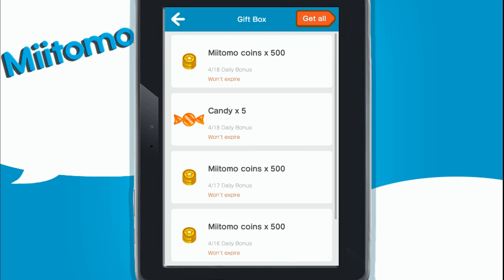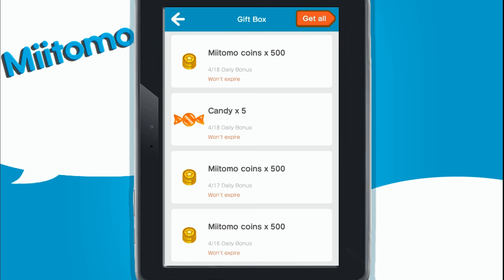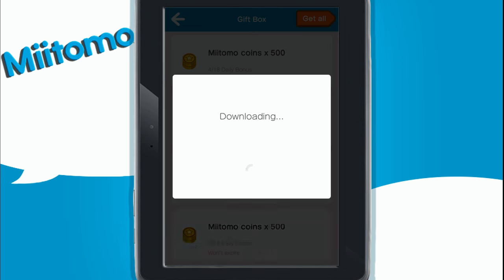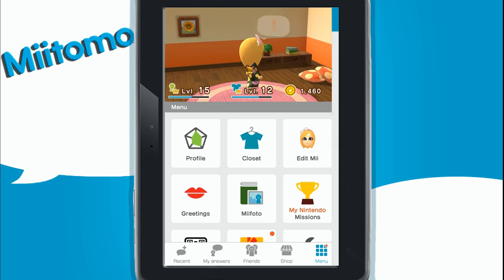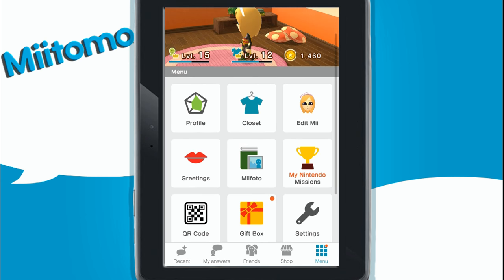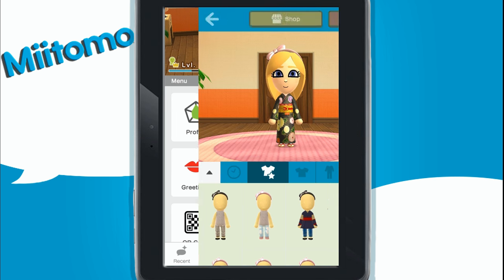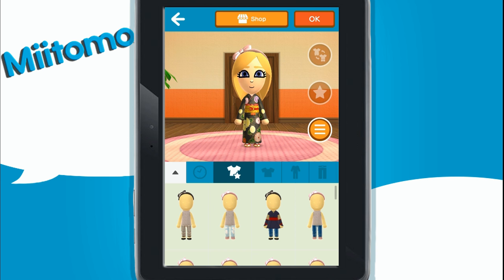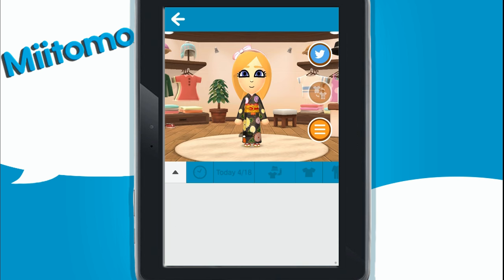We've gotten a lot of prizes since I first played this. I think I might have picked up a few of the prizes before, but I haven't really checked my box very much. So make sure you check your gift box — otherwise you might be missing out on a lot of coins. Obviously you can use coins to buy your outfits and different accessories for your Mii. The tickets that you get, you can actually use to play games where you can win certain prizes.